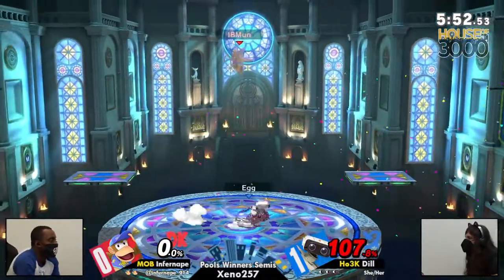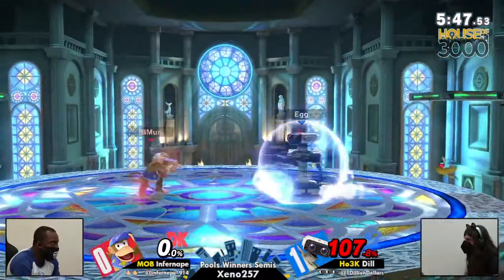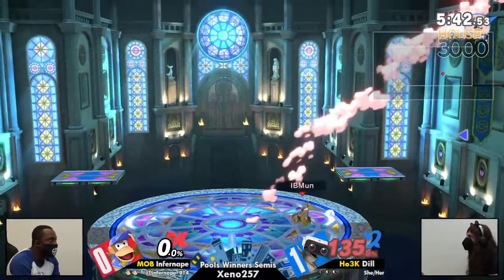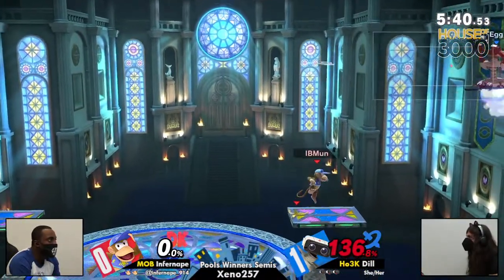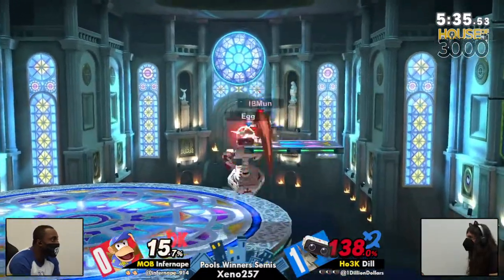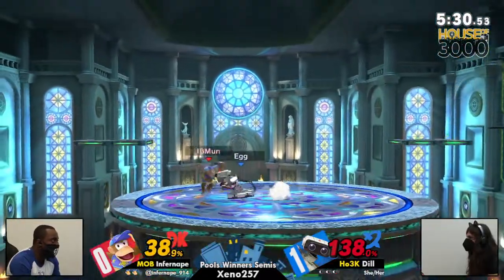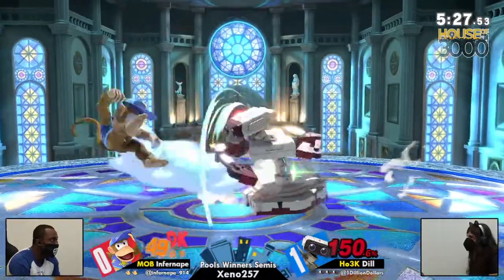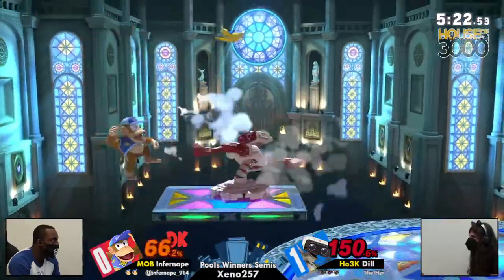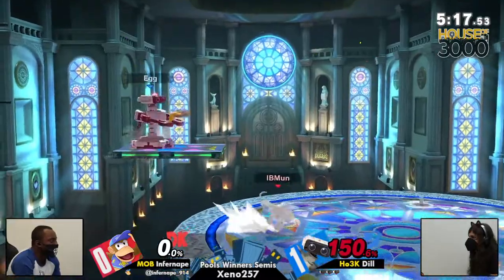That down smash was enough. That down tilt tech chase is so good because it covers a lot of options — unless you roll out, then your stock is just done. That's how ROB is: a mish-mash of seven archetypes. He's big, so that means he can be combo food. Completely disengaging from Dill, stealing the banana and converting it into a side B — amazing push of the advantage state.